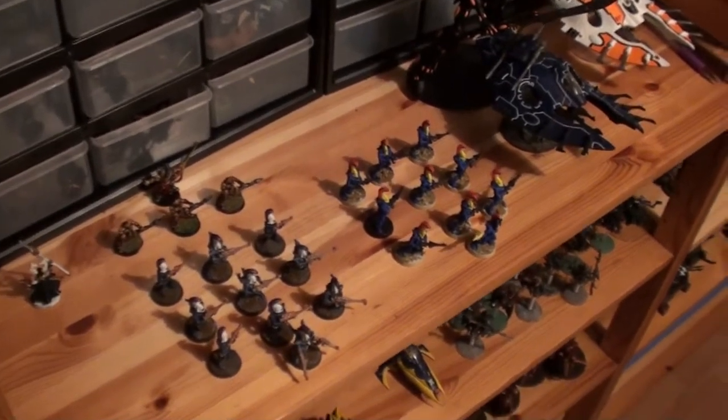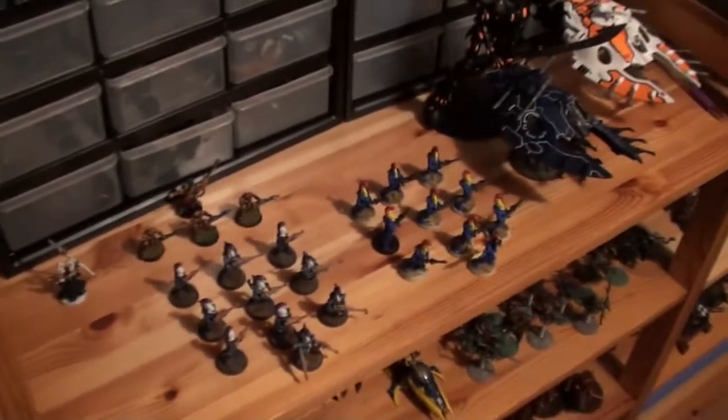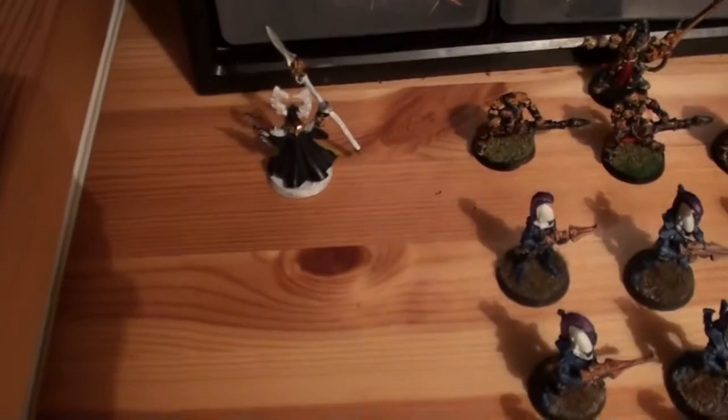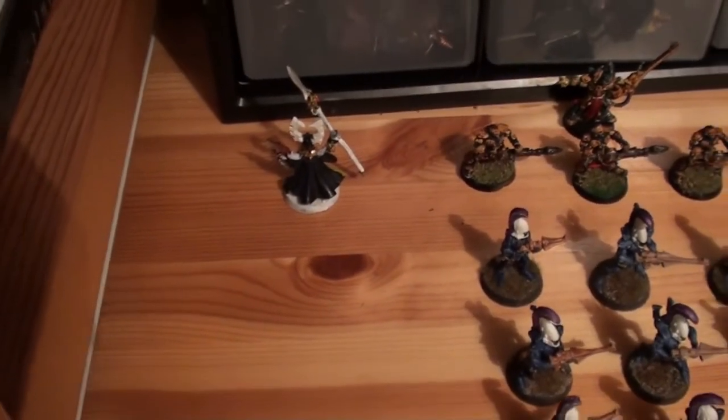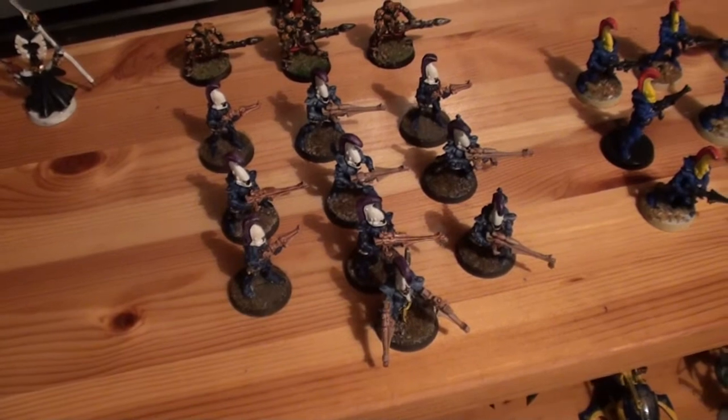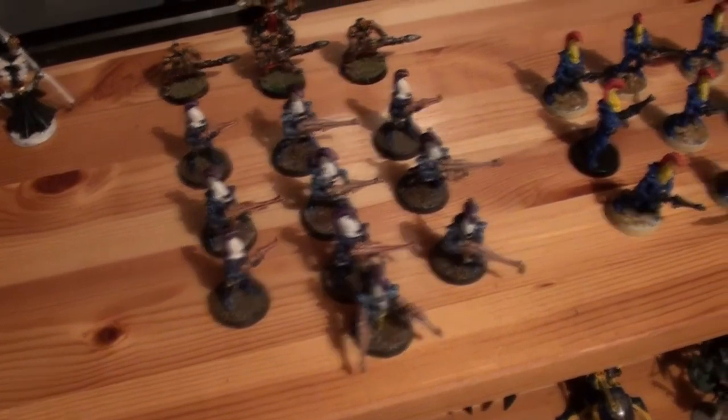And we are back. Actually a good 1250 mission this time. Warlord, basic Farseer with Guide, Presence and Fortune. Nine Dire Avengers, Exarch with Power Sword and Shimmer Shield — exact same there. Both riding in Wave Serpents with Hollow Fields and Bright Lances.